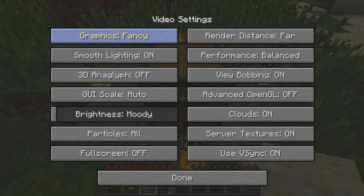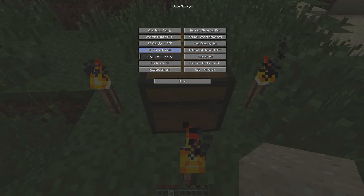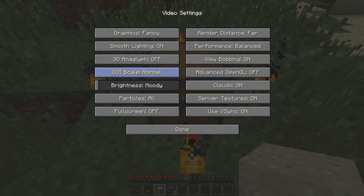First, the video settings. Depending on what size you're playing Minecraft at, you may need to change the GUI scale, which right now is set to auto. I'm going to change it — it's going to switch down to small, which could be really hard for you to see. It's definitely going to be harder to see in the YouTube video. So we're going to change it up to normal, which gives me a little bit more room.